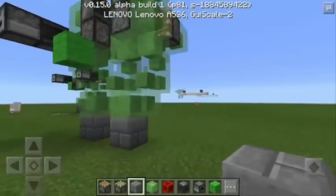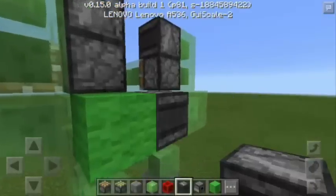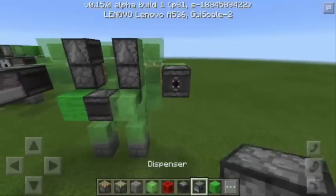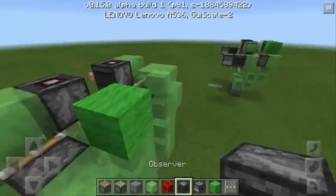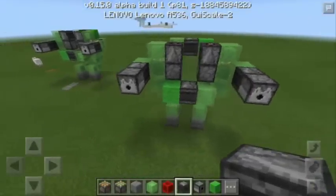Now it's time to put the stone brick here. Another slime block here and an observer block here. Let's complete the left hand — a slime block, an observer block, and the dispenser. And finally, a lime wool here and an observer block here. We're done with the robot.